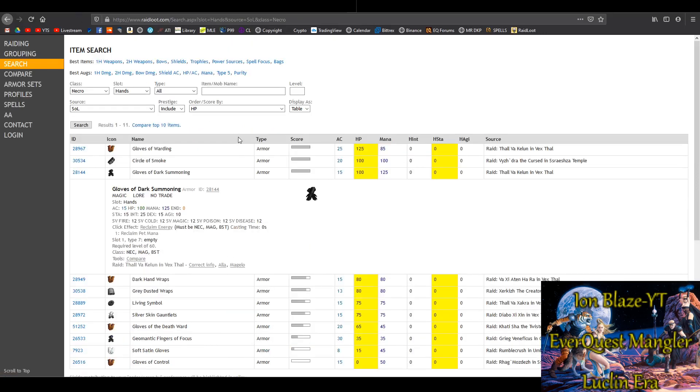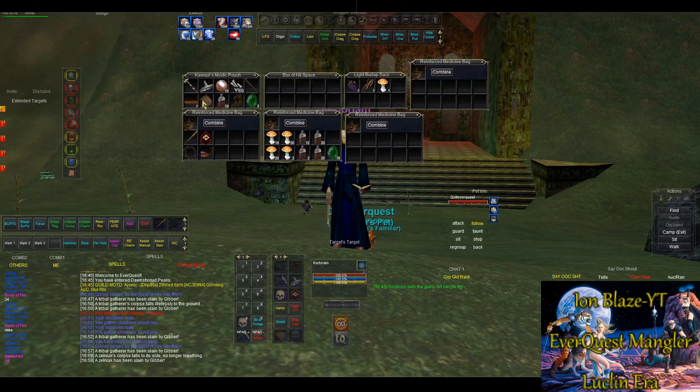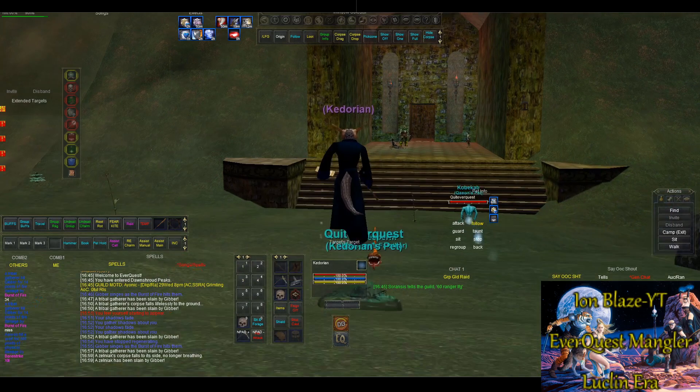The Gloves of Dark Summoning are something you absolutely want to get — they drop off Vexthal, somewhat rare, and work for necromancers, mages, and beastlords. It has a reclaim energy clicky, and although the item description doesn't say so, it also makes your summoned pets stronger — essentially an upgrade to the Minion of Hate book from Plane of Hate. It gives you a stronger pet.